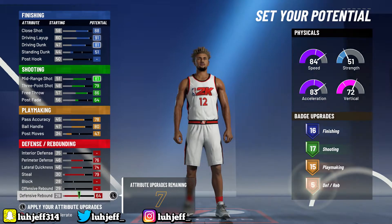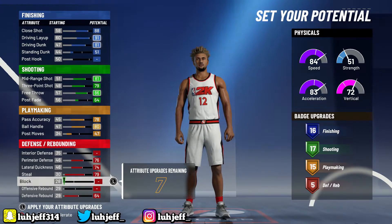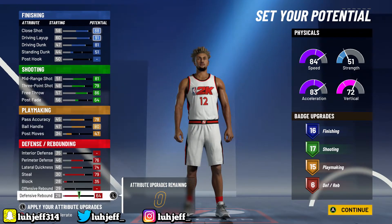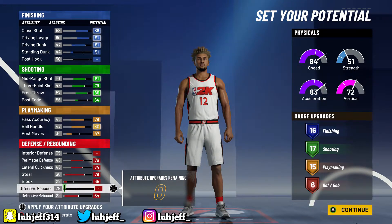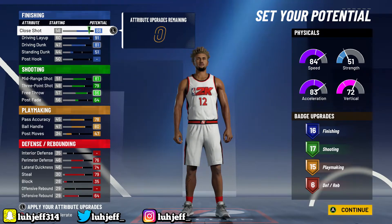Put these points exactly where I put them — this is how you're going to max out badges as much as possible in each category. That gives you 16 finishing, 17 shooting, 15 playmaking, 6 defense. These are the beginning stats before we change any wingspan or weight, and it's already looking decent. But the next part is what's going to make this build actually good.